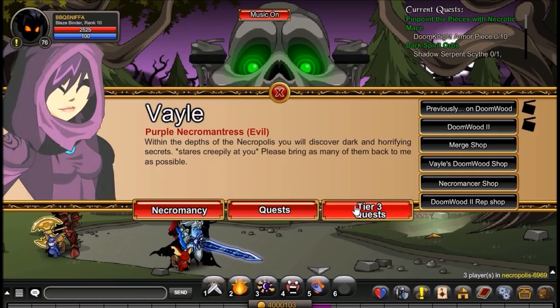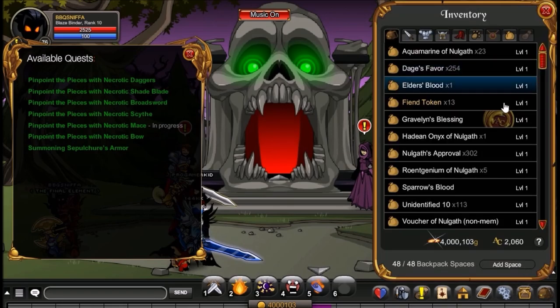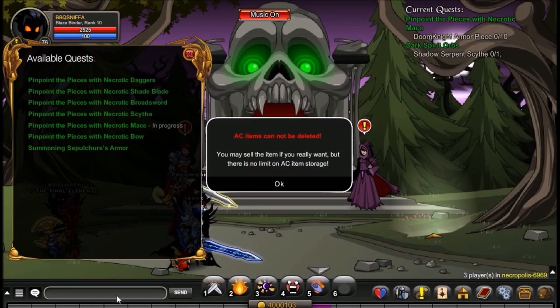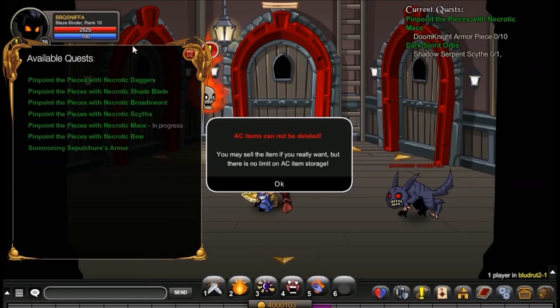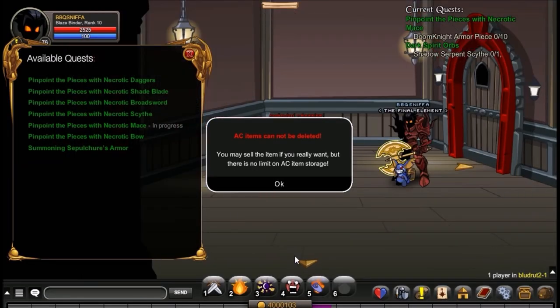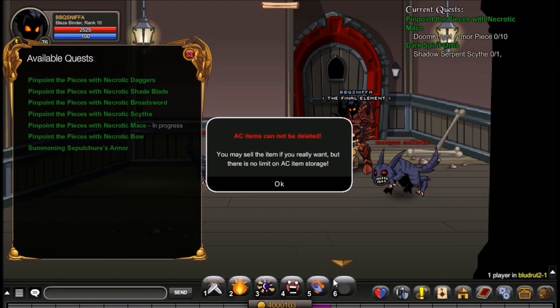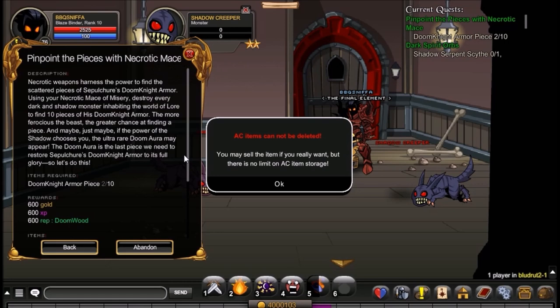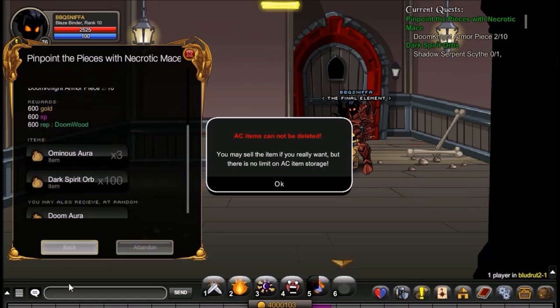I would recommend that you Quest Glitch it. Just don't get caught doing it. And you want to Slash Join Blood Rut 2. The easiest way to get it is to just kill these Shadow Creepers — they drop it the majority of the time. There you go, already got it. And these will be the quests that you have to farm. Let's just head back to Necropolis.